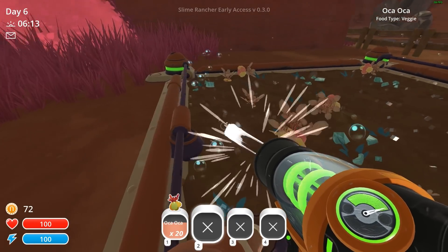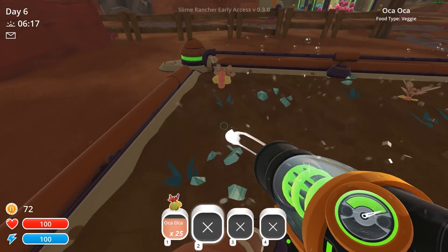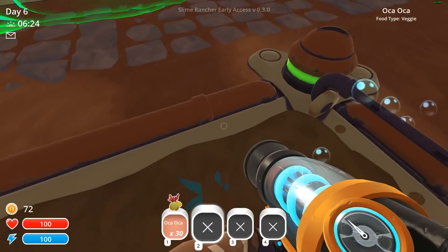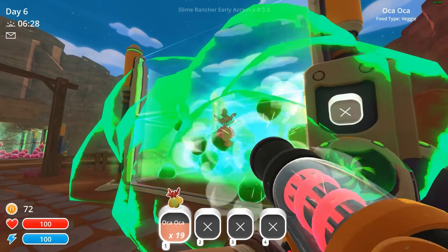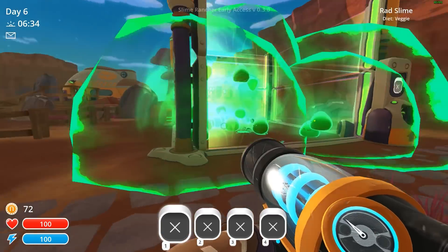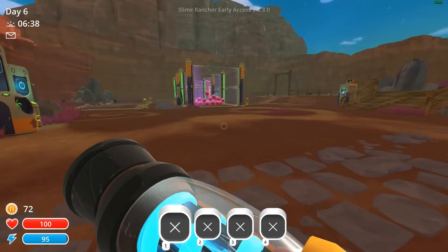Max harvest mode. I could definitely produce more rad slimes. I like the new farm — it looks like you upgraded it, with the water pipes and stuff. These guys are jumping up to grab things. We'll shoot it in the opposite corner; hopefully we'll collect these rad plorts so we can get a solar shield up quickly.